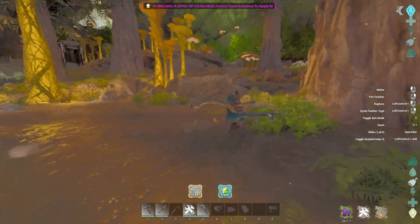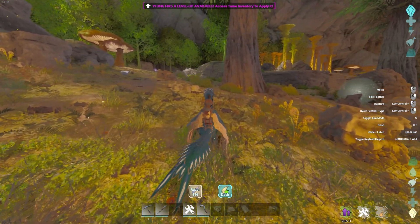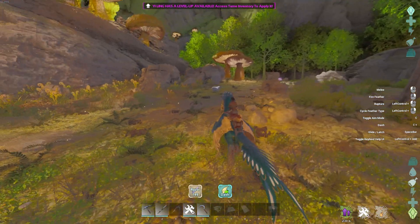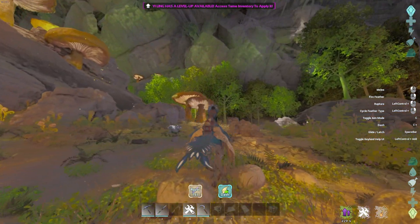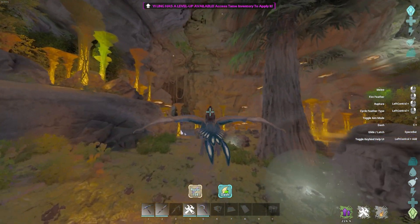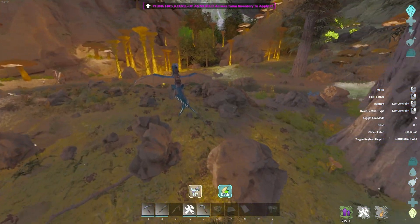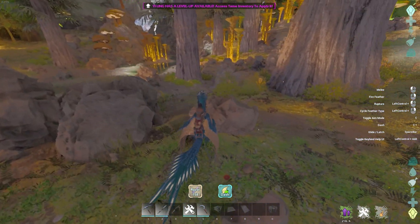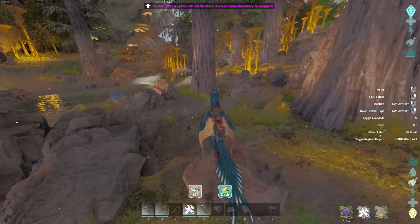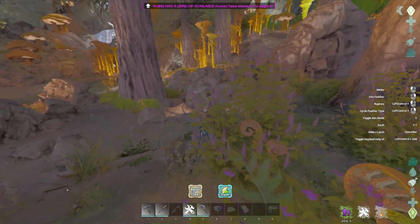If you press left ctrl and left click it should do a rupture, but it's not doing anything — maybe we have to be in the air or something. We can also cycle the feather type with left ctrl plus right click, but that doesn't seem to be working either. Not sure why some of the controls aren't working for this creature.